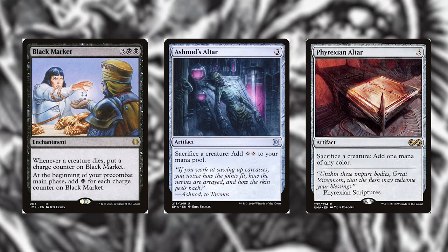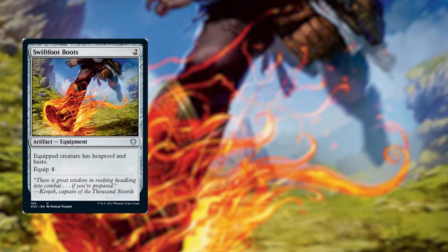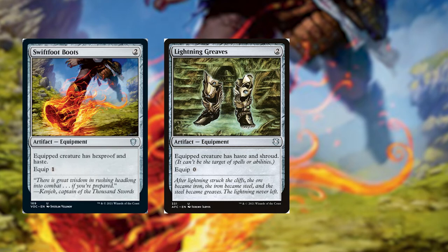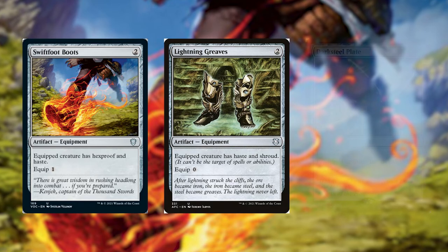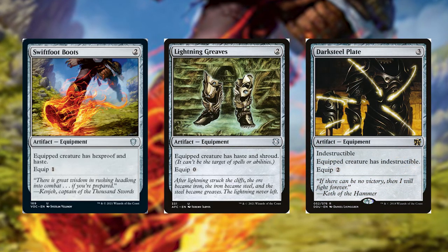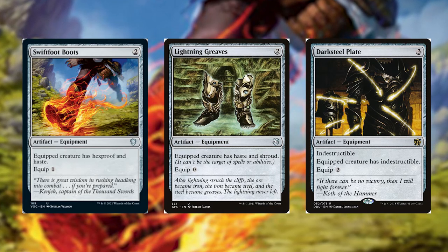As mentioned, protect Toxrill with Swiftfoot Boots, Lightning Greaves from the Commander decks of Crimson Vow and Forgotten Realms, and Darksteel Plate — which makes him indestructible. Darksteel Plate hasn't been reprinted recently, so it's from Duel Decks: Elves vs. Inventors.